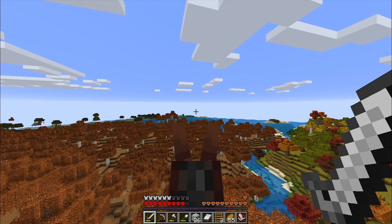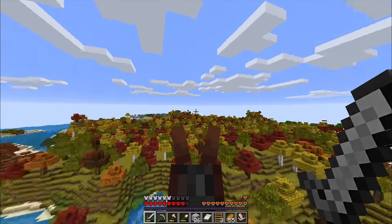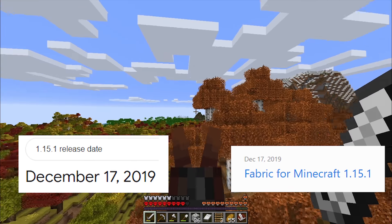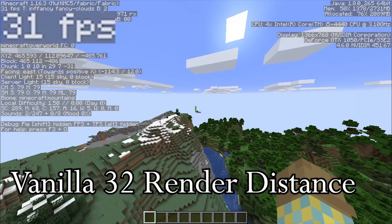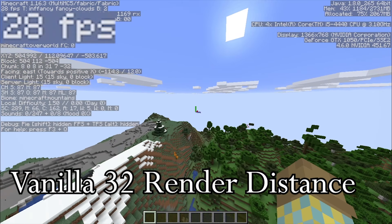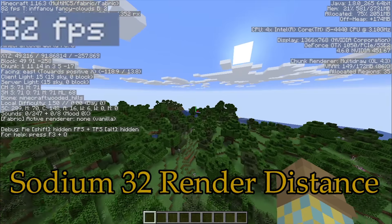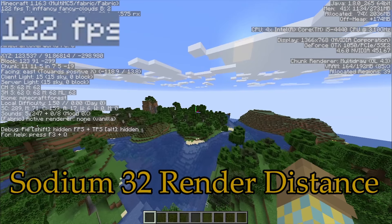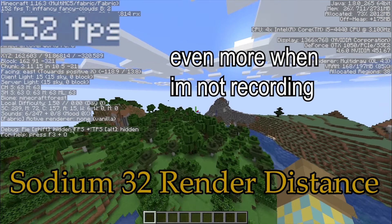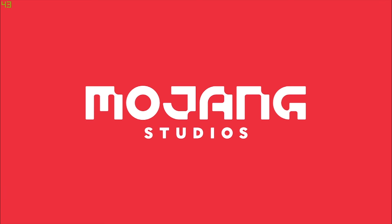Let's talk about Fabric first. It's fast - that's the thing about Fabric, it's very fast. It updates very quickly. The performance on Fabric is very good with Sodium, and because it's more lightweight than Forge. Also load times - because it's so lightweight, it loads a lot quicker than Forge.